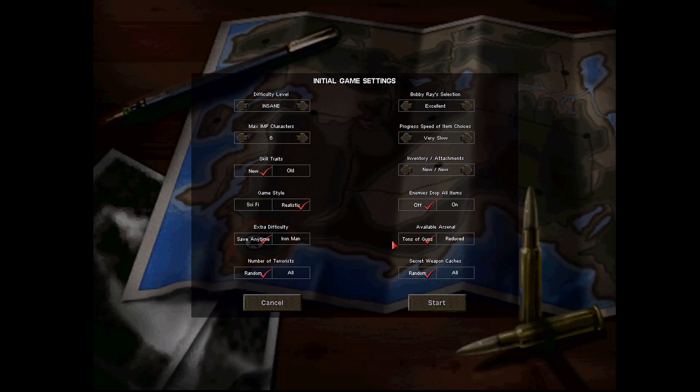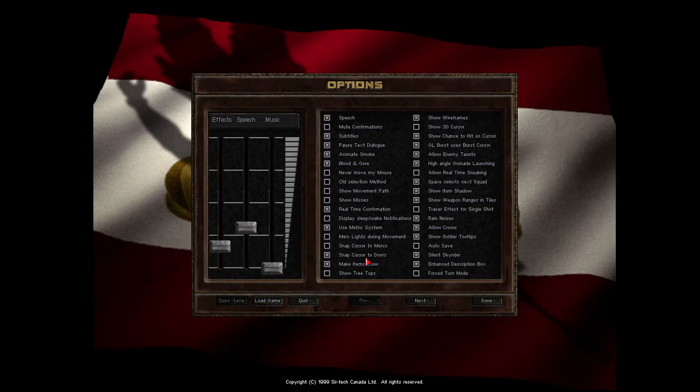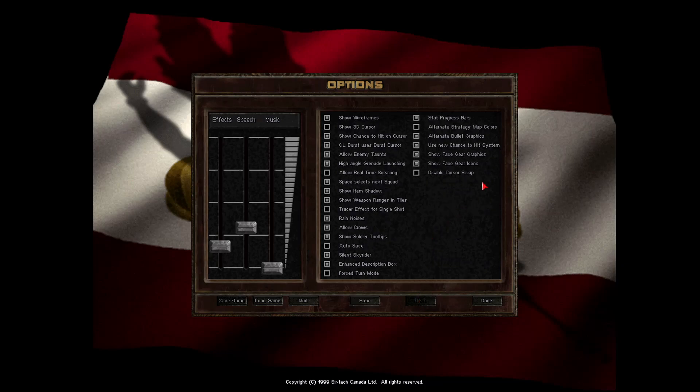As for 'tons of guns' — I did not implement an excessive number of additional firearms, or the other types of material to go along with them such as ammunition, hand grenades, or armor types. So I do think that even if you choose 'tons of guns,' it should not present you with an overwhelming, overlapping, or redundant number of weapons. Tons of guns would be the way to go. That's all we need for the game settings for now.